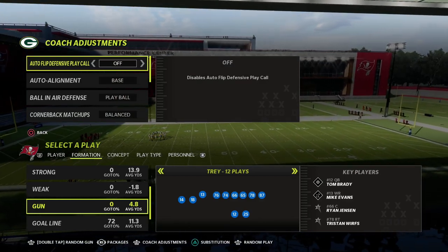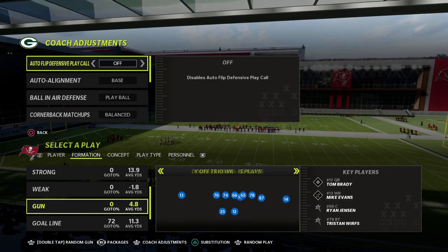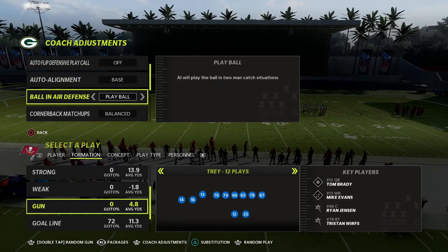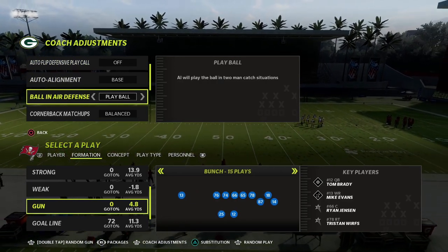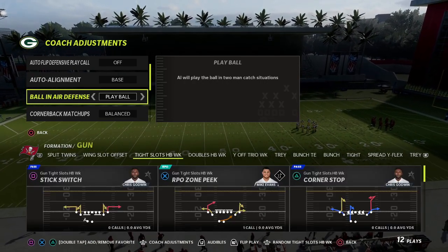Important for running this: we're going to run our auto flip off, our auto alignment set to baseline, and our defensive play. And I'm just going to come over here and show why this is so good, specifically against tight slots.